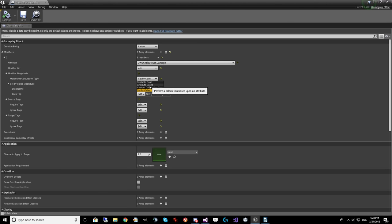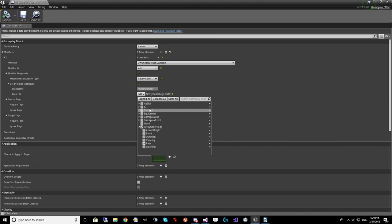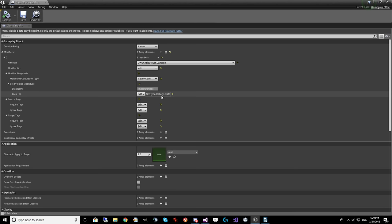Attribute-based allows you to do a simple calculation with about three modifiers: a coefficient, an additive, and an outer coefficient — based on any other attribute. Custom calculation lets you use a blueprint for complex calculations. In this fireball damage case, we're using Set By Caller because the damage is based on how long you've powered it up — the ability knows how long you held the action key, and uses a gameplay tag to send over that parameter.